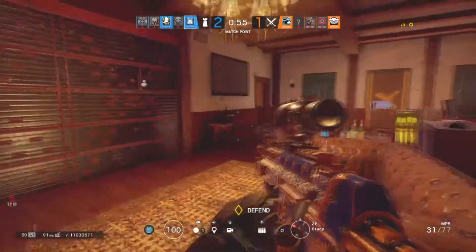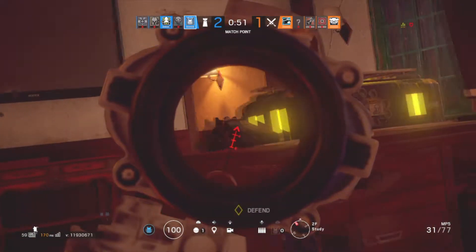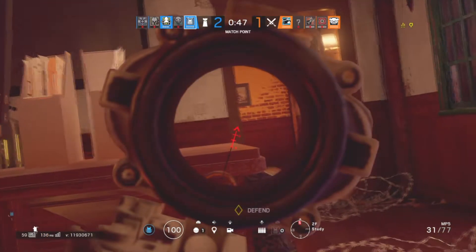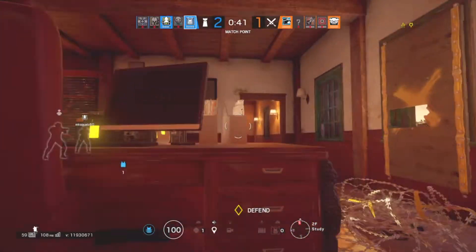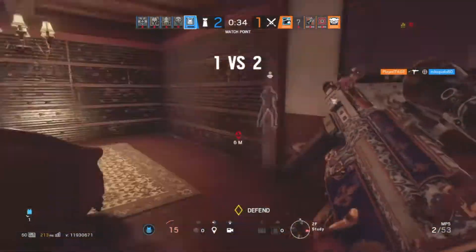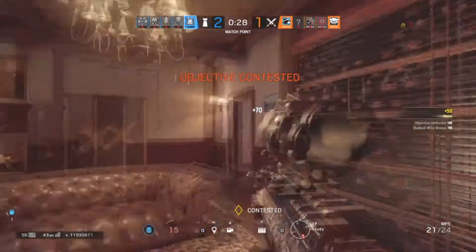Hey guys, Herman here. Welcome to another Siege video. What I've got planned today is a little guide to the bulletproof cameras — not really talking about how they work, but more good places to put them on each map. I'm going to do this for each of the ranked maps in alphabetical order. There's going to be three per bombsite, and I tried to put them onto doorways where lots of people push in, so you can see through smokes. That's why most of them are on walls looking towards doorways.